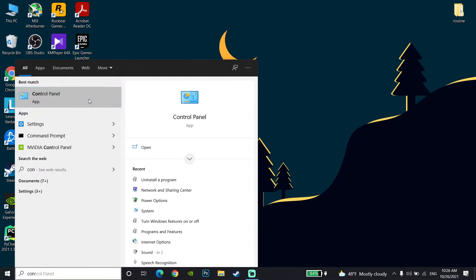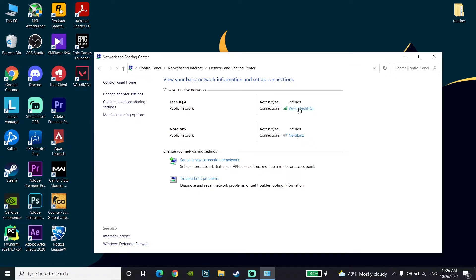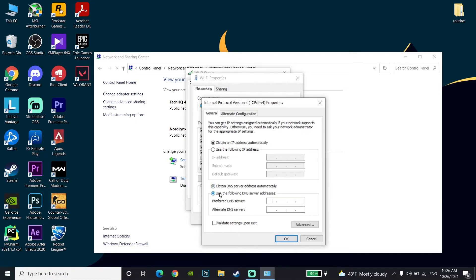Go down to the desktop and type 'Control Panel' in the search bar. Open the Control Panel, go to Network and Internet, then click on Network and Sharing Center. Double-click on your internet connection, click on Properties, then double-click on Internet Protocol Version 4 (IPv4).